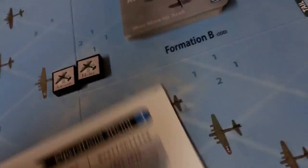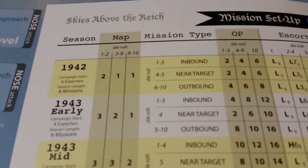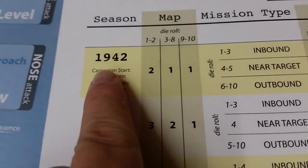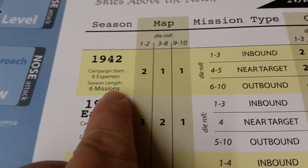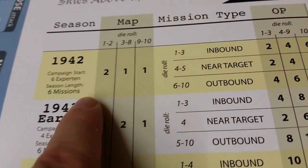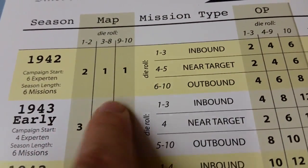I actually chose 1942 — not truly a full campaign, but a season. With the start of a 1942 season, I have six expertin, which are somewhat better fighter pilots, and the season length is six missions. I'm going to cut my teeth and realize where I make my mistakes, and then I can probably play a full campaign.